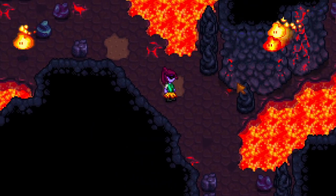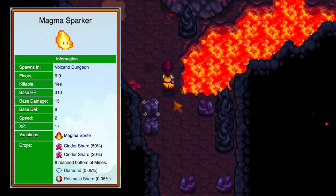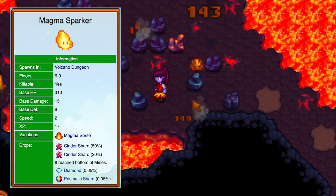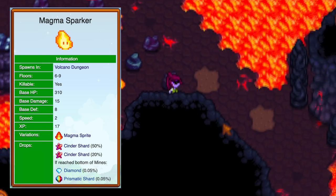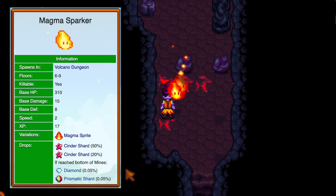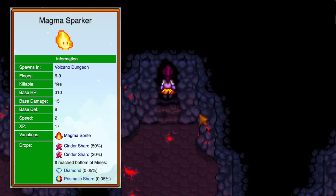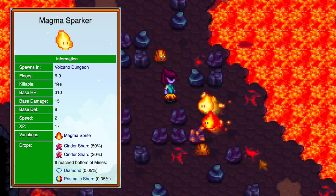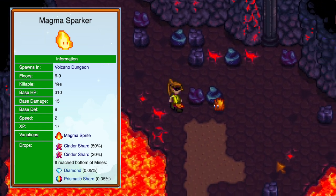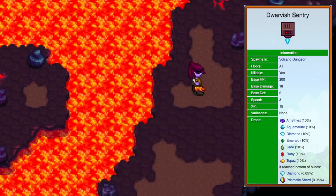Magma sparkers are worse than serpents — I hate these things more than any other monster. They fly at you like magma sprites but sometimes slow down and then go super fast. They can hit you with the burnt debuff, which lowers your attack, defense, and speed by two for six seconds — and then they just keep hitting you. Please get the galaxy hammer and use the hammer attack trick to defeat these quickly.